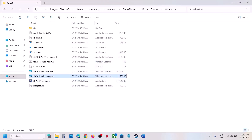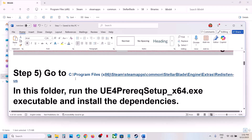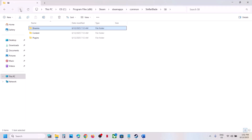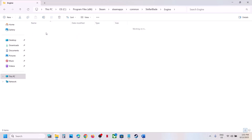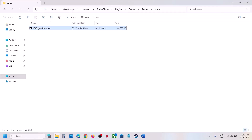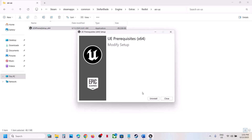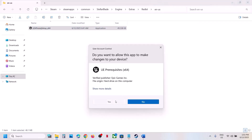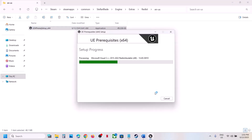Once done, run the next file by double-clicking it — even if nothing visible comes up, just run it and check. If still not working, go to the Engine folder, then Extras, then Redist, then the en-US folder. Right-click the file and click Run as Administrator, click Yes. If you see the Install option, hit Install. If it's already installed, click Uninstall, close it, then right-click and Run as Administrator again, check the box, and click Install. Once complete, launch the game and check.